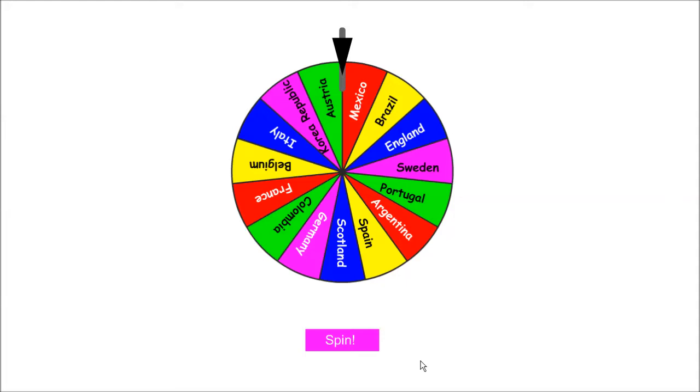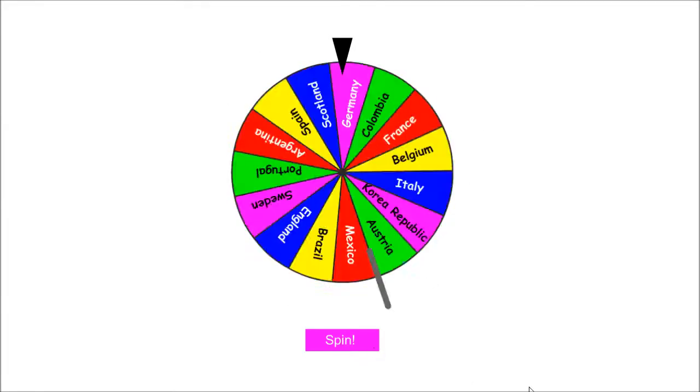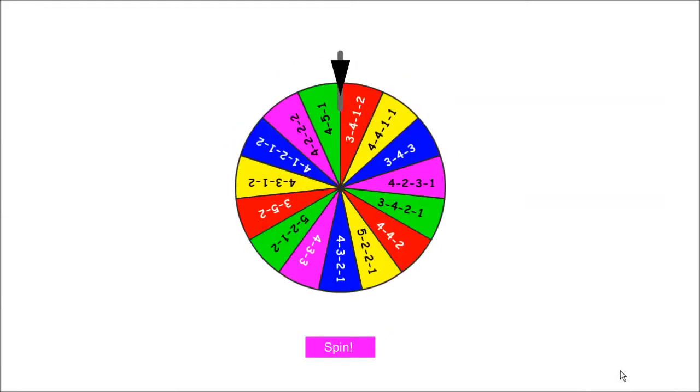Hey everyone, this is AVJVGaming bringing you episode number 4 of the FIFA Wheel of Fortune series. We're going to spin the wheels that will decide our nationality, formation, and team price for this episode. Thanks for the support on the last video and throughout the whole series — it's been absolutely amazing. If you can hit 30 likes on this video that would be great.